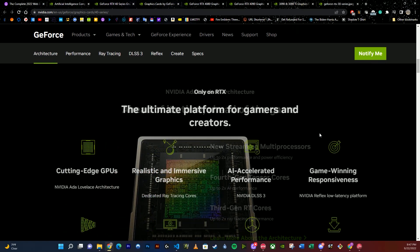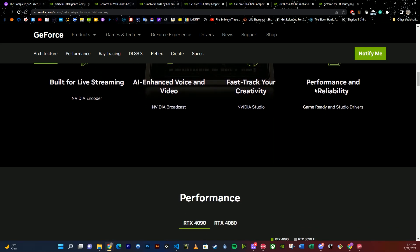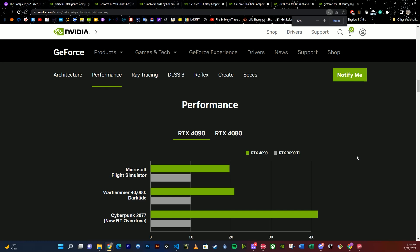It's saying up to 2x ray performance — I'm assuming it's talking about 2x faster than the last series. Microsoft Flight Simulator, compared to the 3090 Ti, which we thought was the bee's knees, the 4090 is getting about double the performance, assuming everything is on max for both of those.